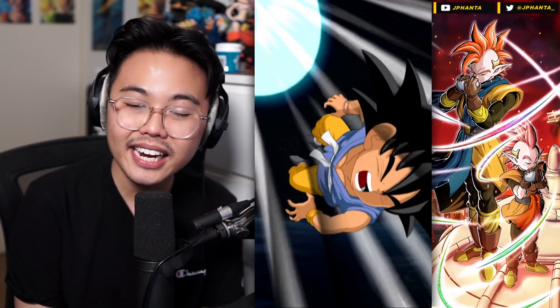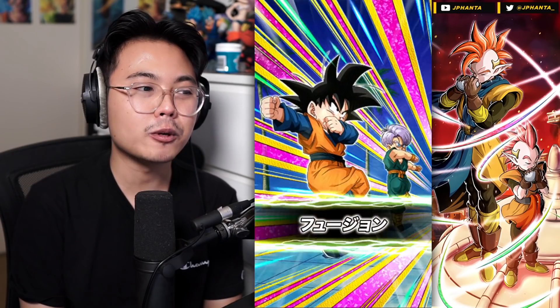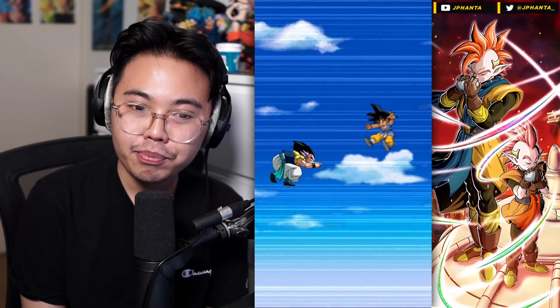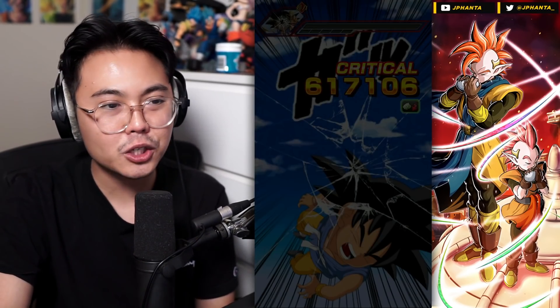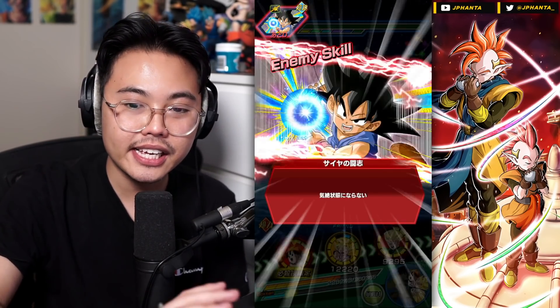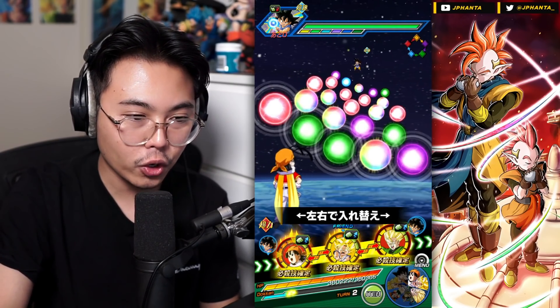It might not be as high compared to Yamu and Spopovich — I don't really remember their max defense — but because of their raised defense after the super attack as well, they're pretty tanky. And they also get the additional attack and defense plus 50% when you're facing Goku's family, which is really, really good.